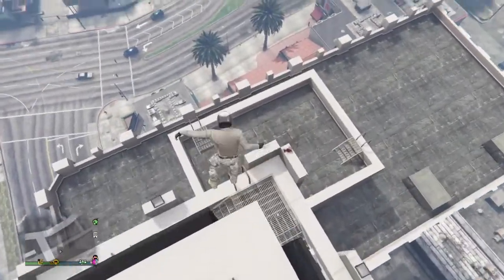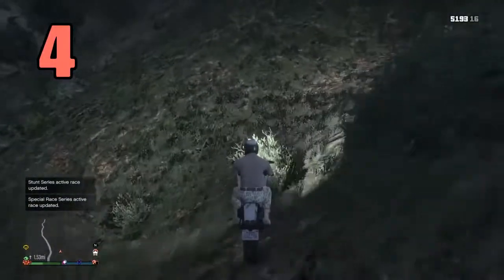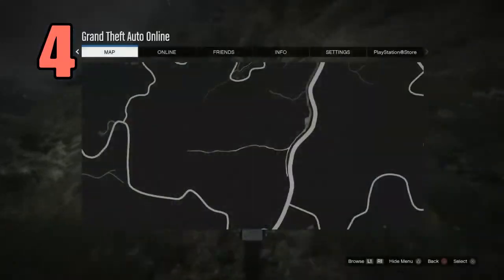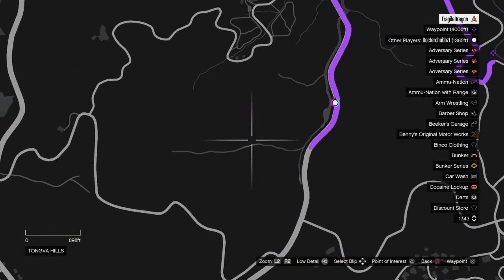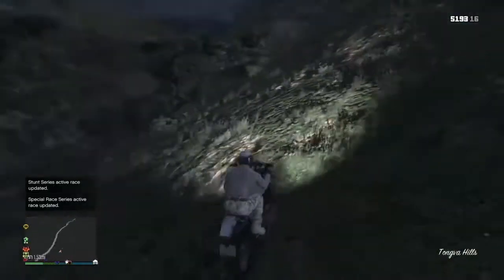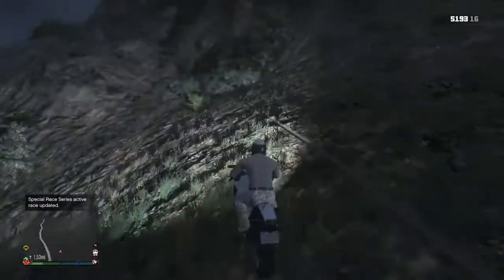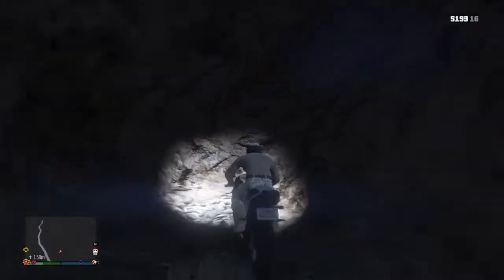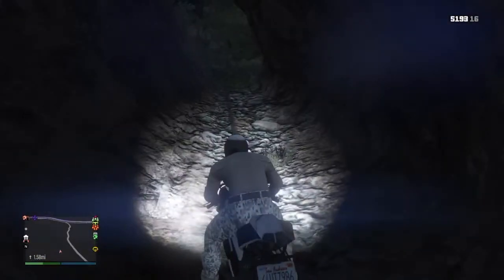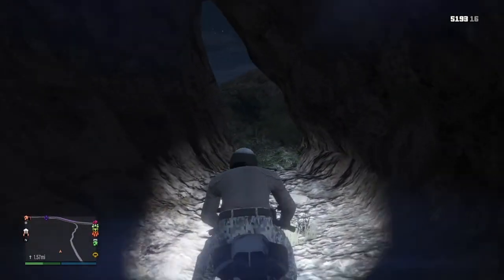In our number four spot we have a cave located here on the map, exactly where I'm pointing. This cave is very hard to see — you just drive up the side of the river and you'll see it; it's kind of covered by the bushes. Then you have this cool little cave in here that you can drive into.